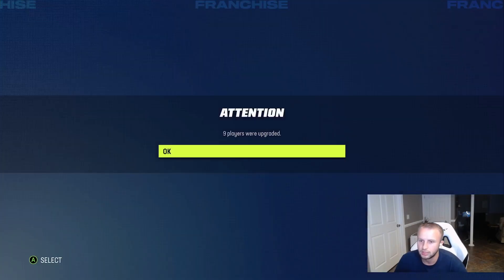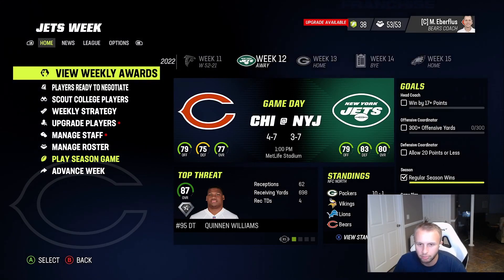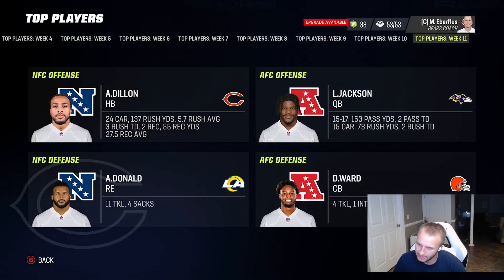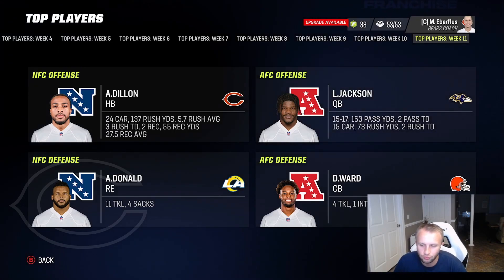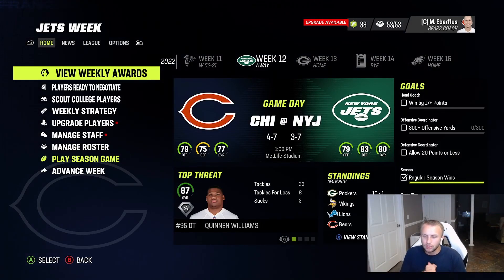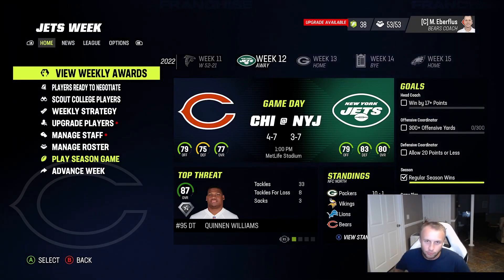No breakout players this week but we did get a weekly award — AJ Dylon: two catches, 55 yards, 24 carries, 137 yards, almost six yards a carry, three touchdowns. What a monster. If you show love on this video we'll get next week's episode out tomorrow. Love you guys, peace out!